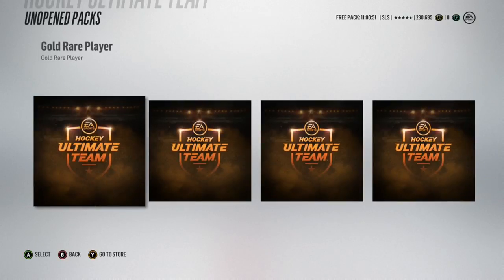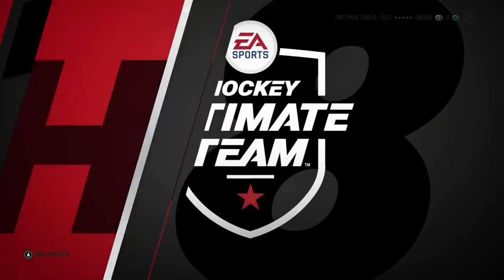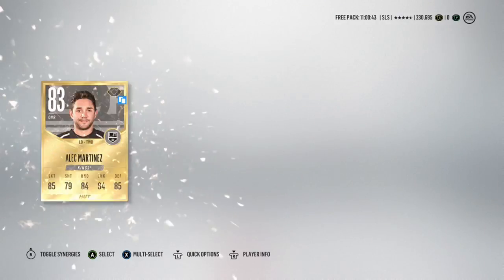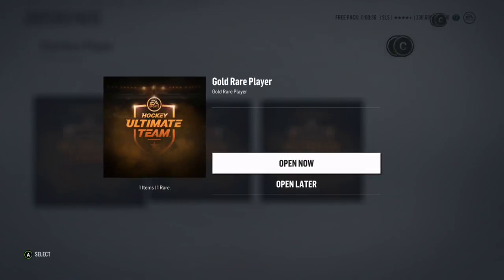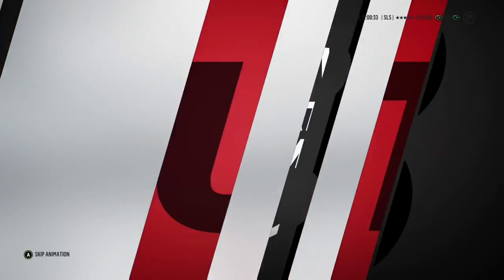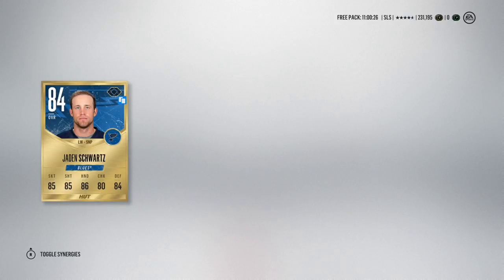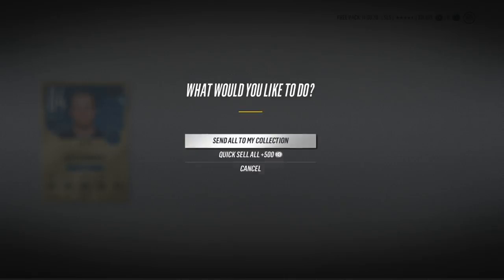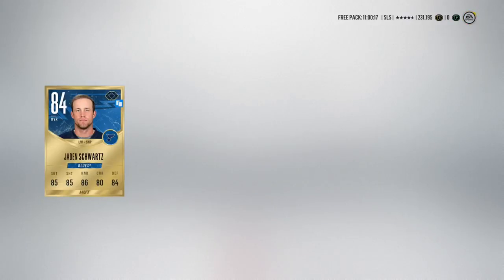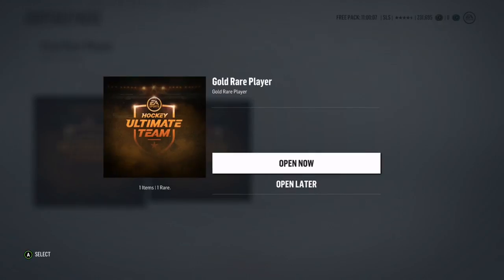So here are our four gold rare players. I've got high expectations for these — they have not failed to produce the goods so far. Drumroll please. The first one is another Alex Martinez. What is it with duplicate cards today? Next one — this is going to give me a goalie, I can tell. Is it going to give me an 83 overall goalie? No — it gives me Jaden Schwartz, an 84. Schwartz at the beginning of the year, not too shabby. But 84 overalls shouldn't really have any place in anyone's team at this stage of the year. I got a little bit worried that Ultimate Team was going to crash there, but the discard went through okay.